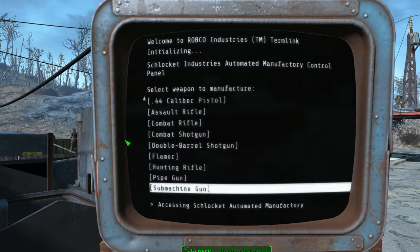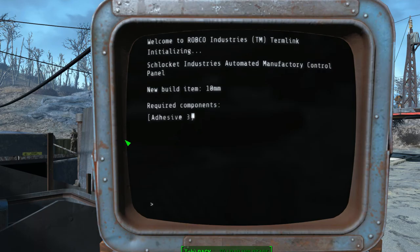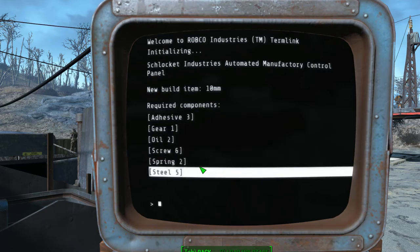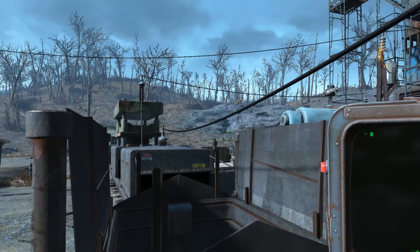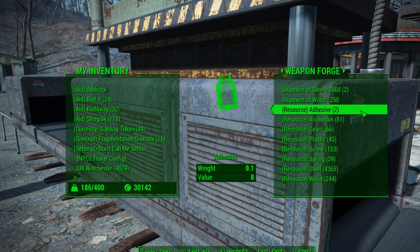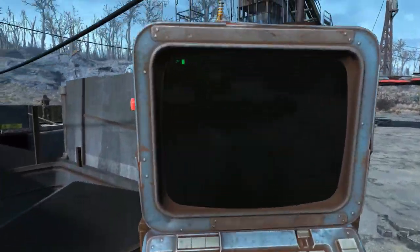At weapon forge control, I pick a weapon — these are all basically lightweight, non-energy weapons. Let's try the 10mm. It tells you what you need: gear, oil, screws, spring, steel, and adhesive. Going back to my weapon forge inventory to check, I want two adhesive but I'm short, so I know I can't make a 10mm pistol.